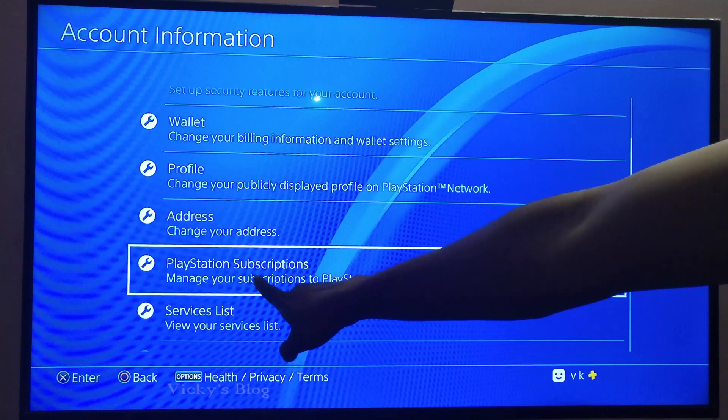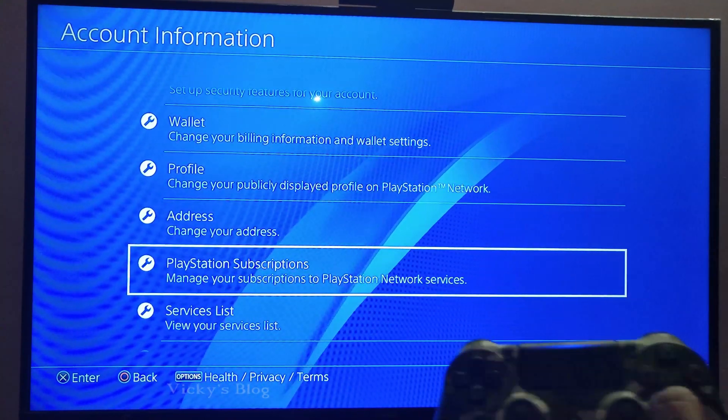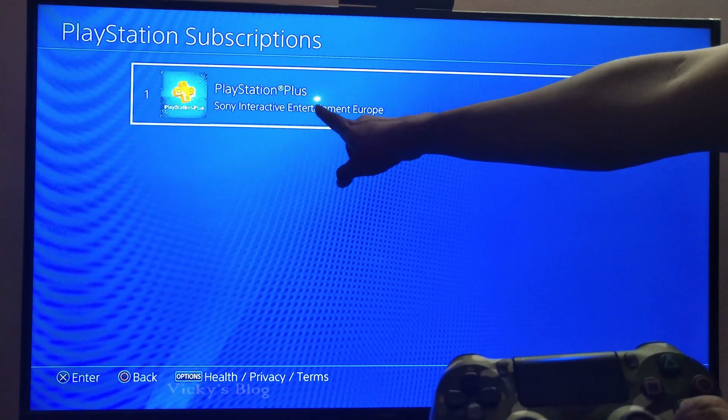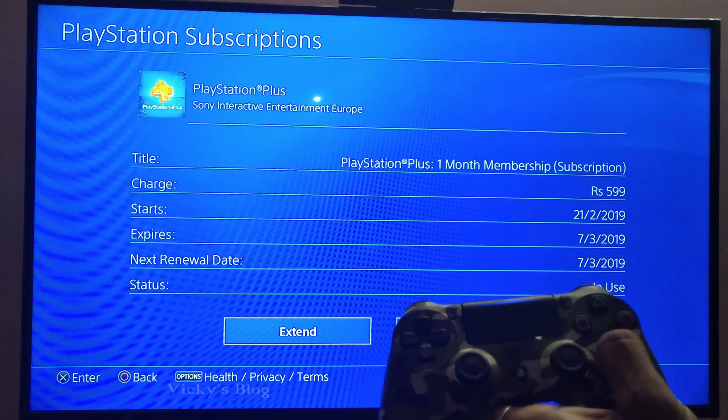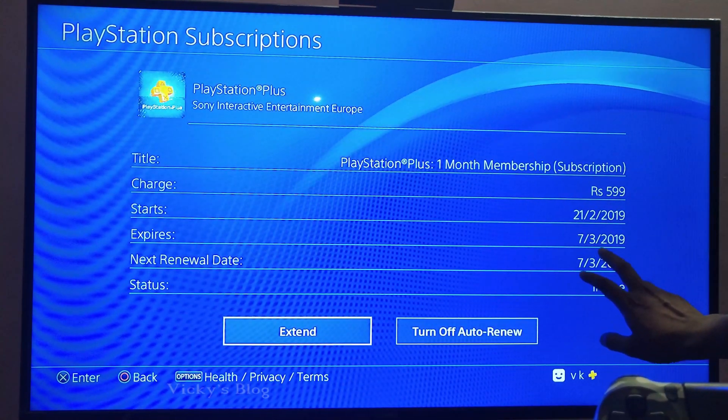Come down and search for PlayStation Subscriptions — 'Manage your subscriptions to PlayStation Network services.' Just press X. Now I have one PlayStation Plus subscription, so just entering into that.